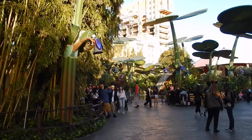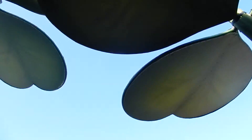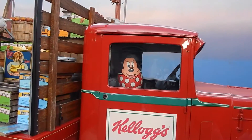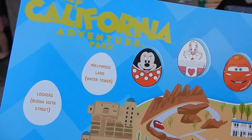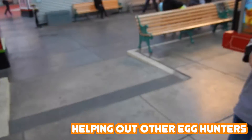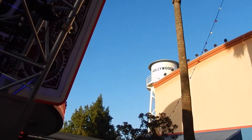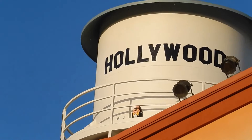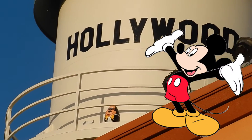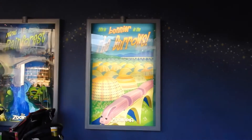Now we're walking over to Hollywood Land to go find more eggs. We found one — it says a water tower, and I think it's right up there. We spotted one way at the top of the water tower, and yep, it's Mickey Mouse.